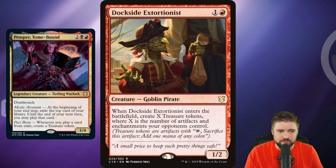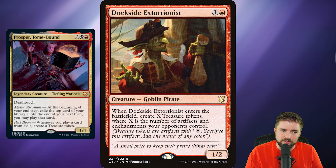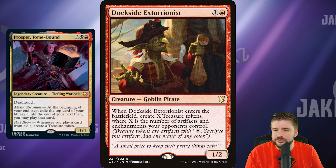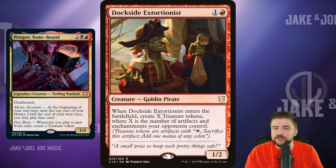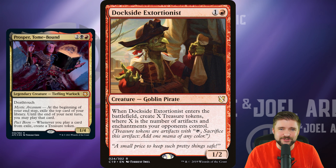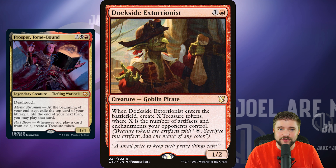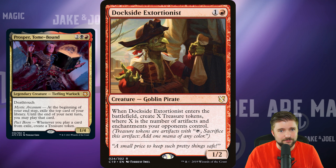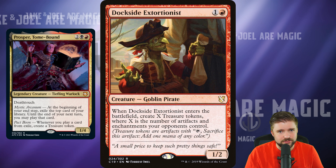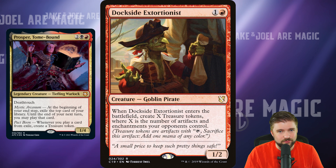We can't talk about a treasure deck without putting Dockside Extortionist in it. It's $52 now after a big jump when it wasn't reprinted in Modern Horizons 2 like many expected. But it's just the best at what it does: 2 mana for a 1/2 that creates X treasures where X is the number of artifacts and enchantments your opponents control. Absolutely ridiculous. This card is so strong — if you've never played it, it's so strong; if you have, you know it is. Get Dockside Extortionist.